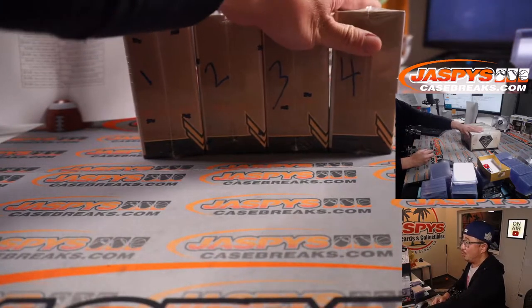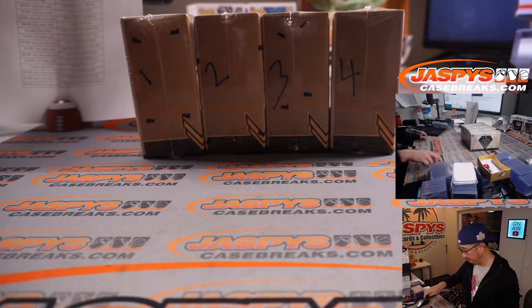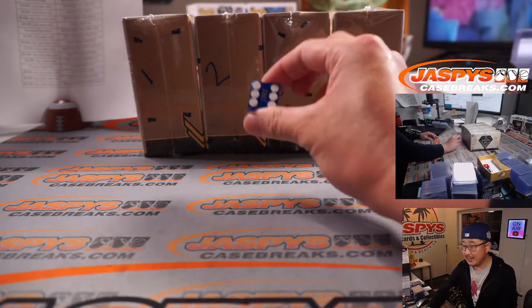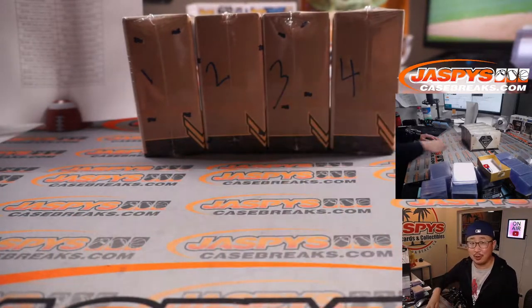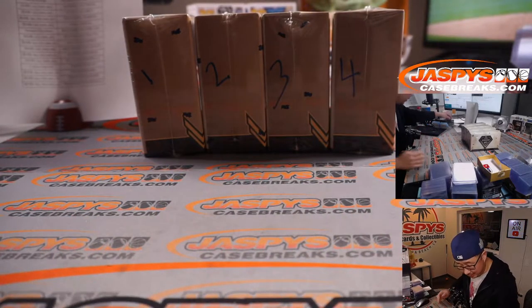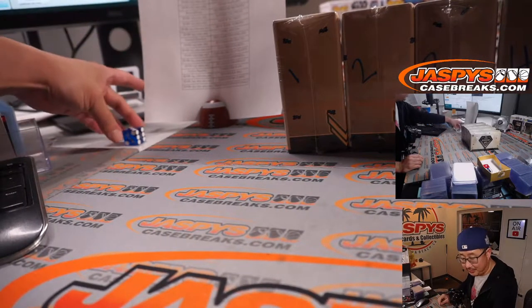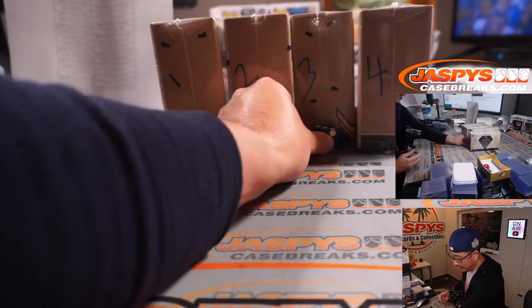Dodgers down a run — down one nothing to the Giants in L.A., bottom of the eighth, one out. Dodgers trying to get some offense going here. Should have saved some runs from Saturday night. Good luck boxes. Six — roll again. Six — roll again. Five — roll again. And it's three. One, two, and three.